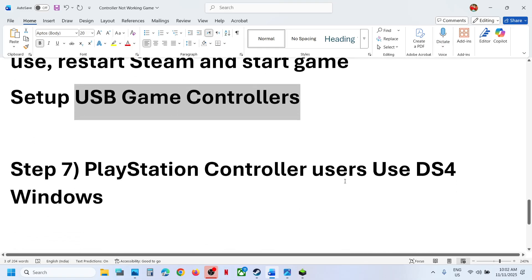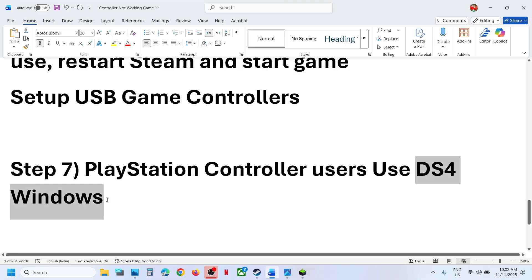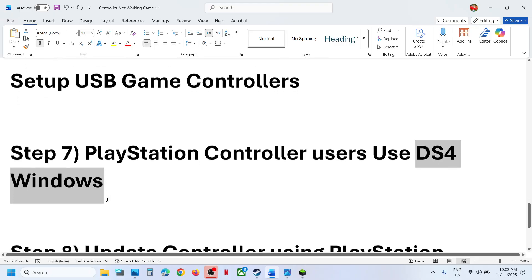For PlayStation controller users, you can use the DS4Windows application. Search for it in Google, download it, install it, configure your controller, and then check.